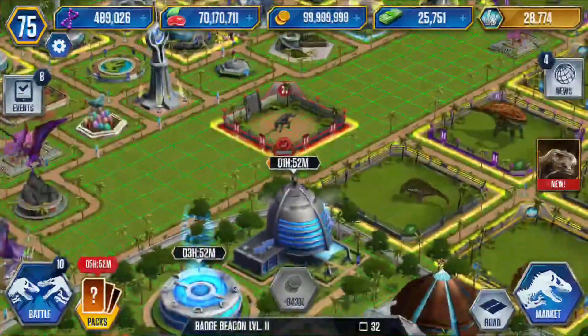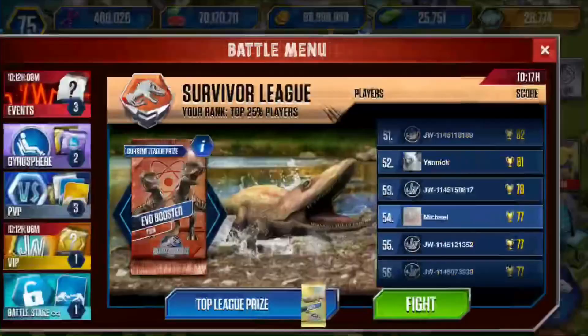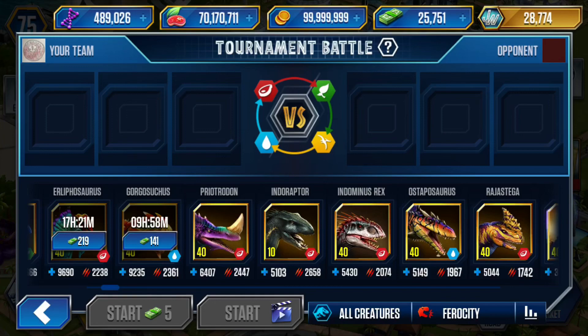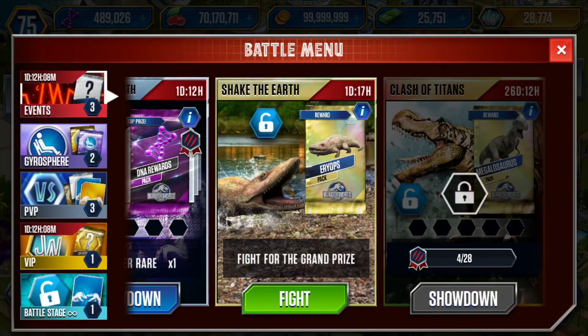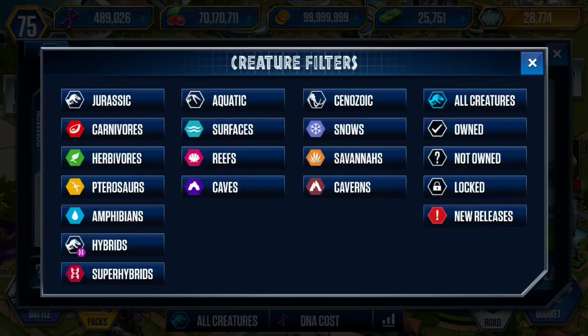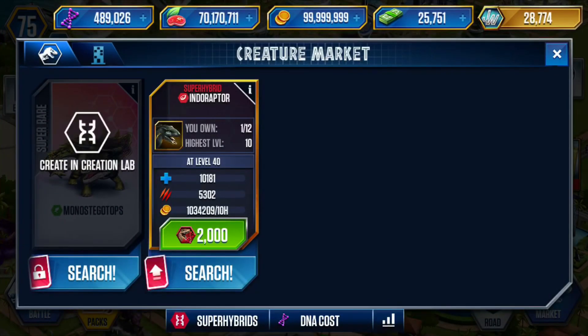Almost ready to get back the statue once I get one of those rhinos. He's above Indominus Rex! How long would he take to recharge though? Let's go super hybrids — 2,000. At least we don't have to use another Indominus Rex. When he's maxed, his health is 10,181 and attack is 5,302. There's no way to buy a super demon. The next upcoming thing is this.